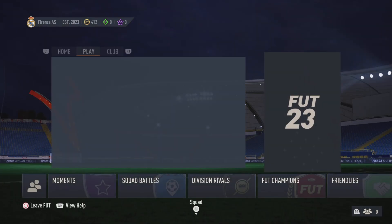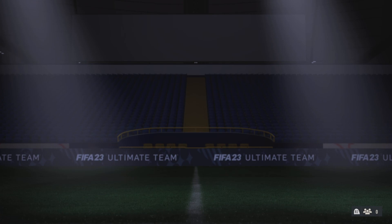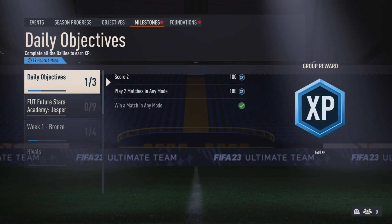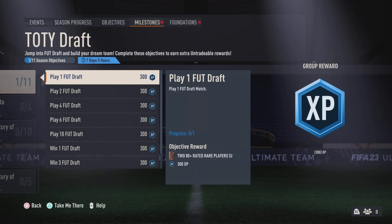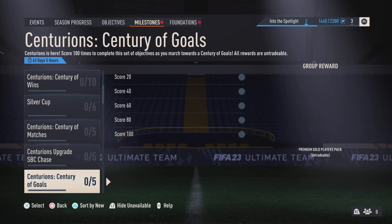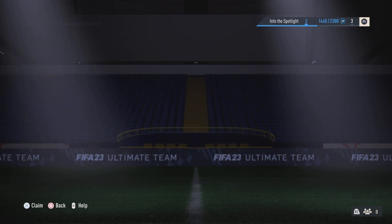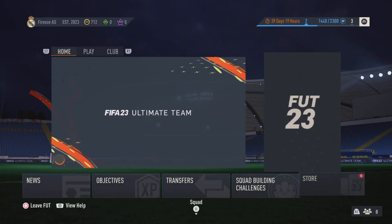We're up to 412 coins - a very healthy coin balance. Nine objectives - let's see. We get a 1000-coin boost! We'll go for a position modifier so we can change Gialo to a right back. We've got stuff in milestones - Totti draft, play one. We've got a draft token pack, which is good because we get good rewards from drafts. State rewards are just going to be loads of stadium items. All of the stadium items have been claimed. Onto foundations - complete online - 300 coins. Thank you very much! All of the objectives have been claimed.